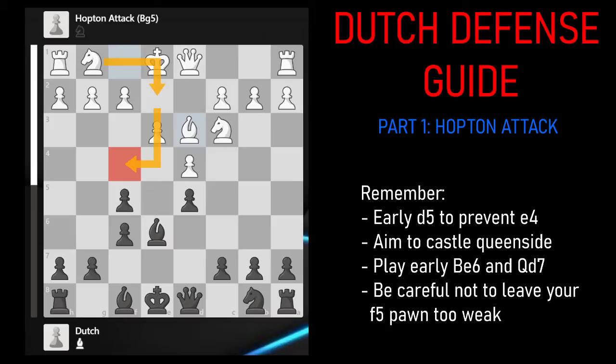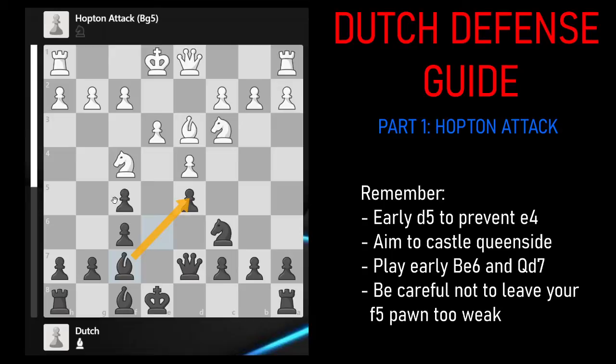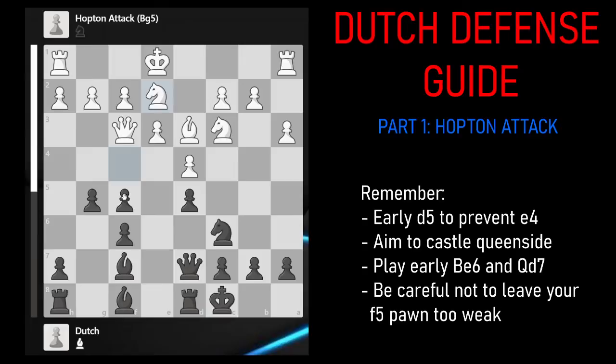Continuing on with this line, black should play Knight C6, and now after Knight G2, black has to remember that Queen D7 is needed to protect the F5 pawn — otherwise Knight F4 will be a problem. But now black can play Bishop F7: the D5 pawn will be protected, and so will the F5 pawn by the Queen. After A3, Castles, Queen F3, black can play G5, kicking the knight off the very good F4 square. And after Knight E2, I should probably remind people not to allow Bishop takes F5.